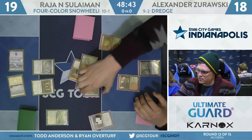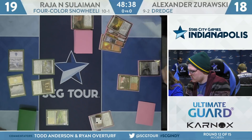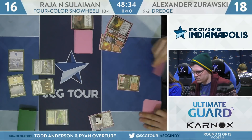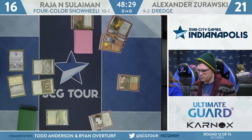Quite a lot happened here. We have Stoneforge Mystic on turn 2 for Rajah. Zorowski uses the Shriekhorn, finds a Stinkweed Imp, dredges that, hits a Creeping Chill and a Prized Amalgam. The Chill goes off — Rajah to 16, Zorowski to 21.